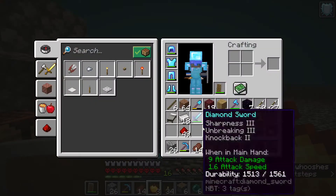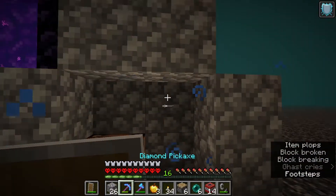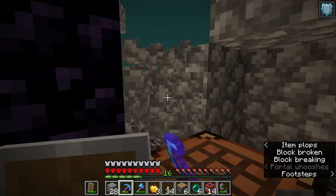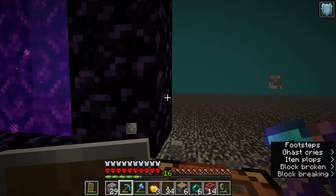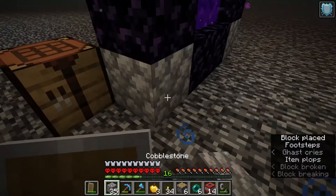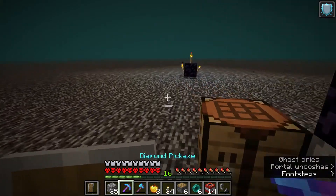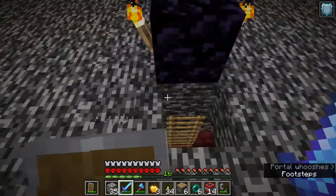There we have it. I could finally break the chest. By the way, this cobblestone protection is just for when I tried to break the portal so it wouldn't break my chest and the crafting table. Not for anything special. The cobblestone around the portal frame is just for decoration. And now I could go down again the normal way — not blow up the portal.